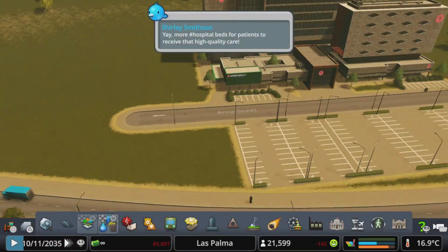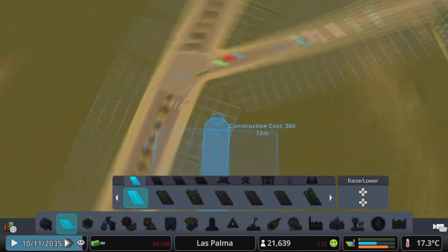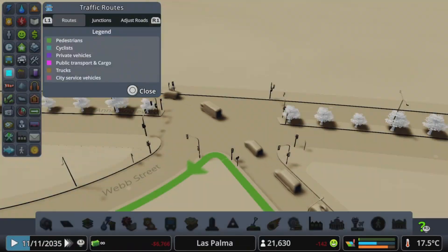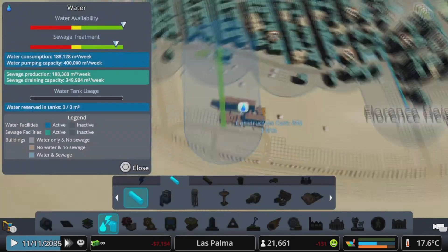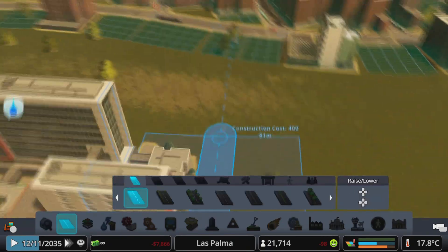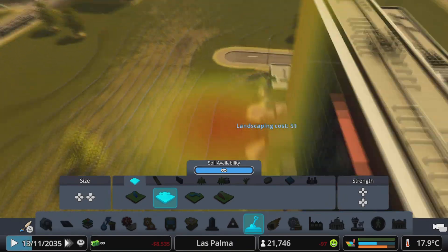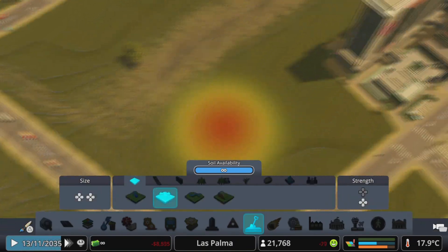I started by building the hospital. I set it back from our main road, which allowed me to place down a flat parking lot in front of it. I filled that parking lot and then encircled the entire building with roads around it, and then smoothed out some terrain.